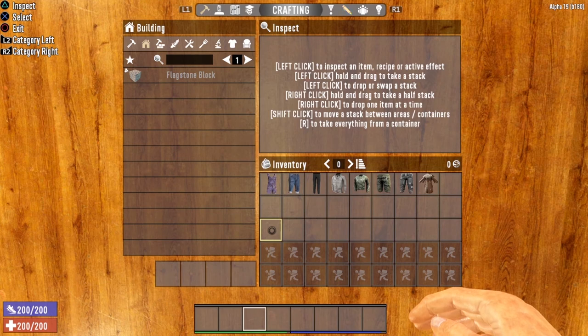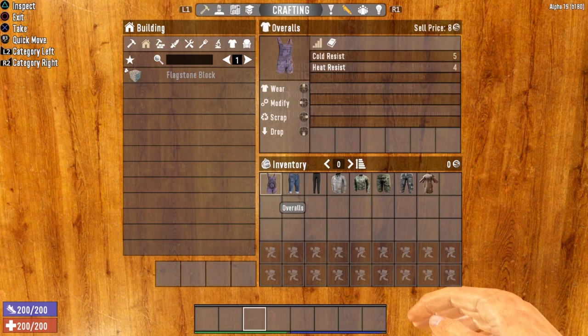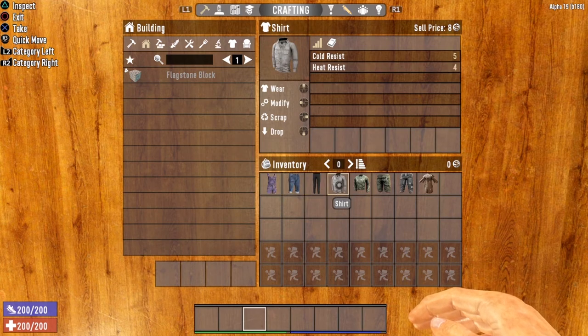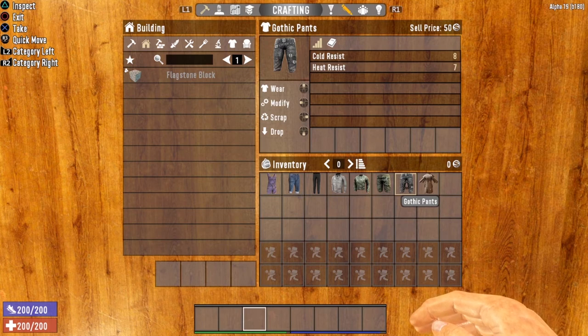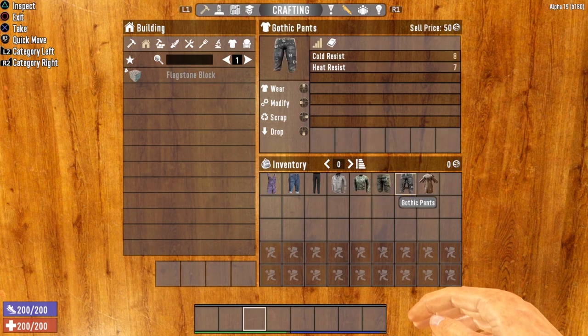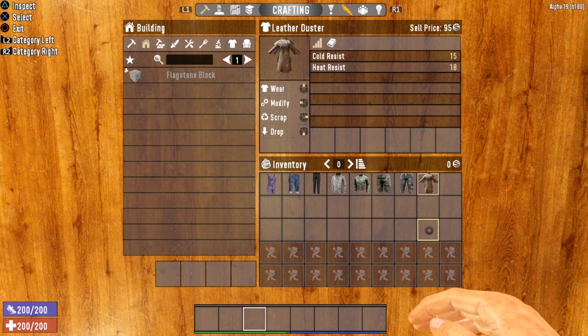The next group I'll call the all-around collection, because these items increase both your heat resist and cold resist. Starting with the overalls, which give you a cold resist of five and a heat resist of four — as do the denim pants, the suit pants, and the shirt. A little higher on the list, we have the BDU top, the BDU bottoms, and the gothic pants, which all give you cold and heat resist of right around eight. And last, we have the leather duster, which gives you a cold resist of 15 and a heat resist of 18. I actually prefer the leather duster to the leather poncho for the desert, since the poncho only gives heat resist of 13 versus the leather duster's 18.